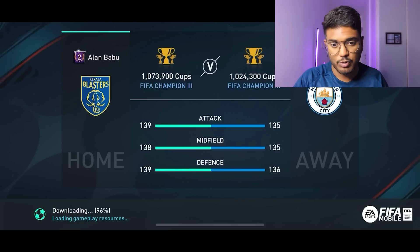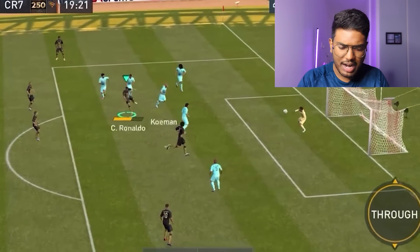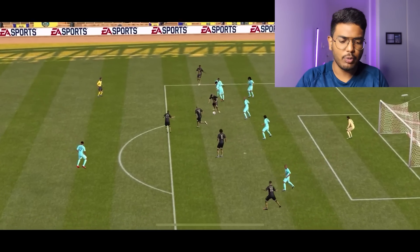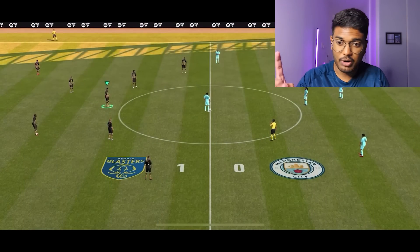It's time to play a headwet match with this beautiful squad. Our opponent has 1.024 million cups and is a top 250 player, with 135 attack and midfield and 136 defense. Ronaldo scores the first goal - a simple pass and finish. One goal done, now we still need the assist.